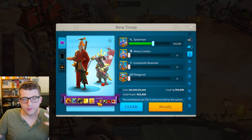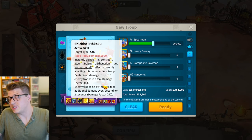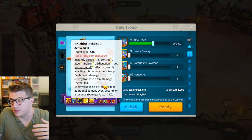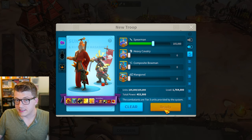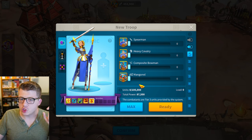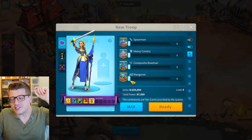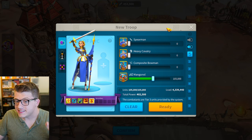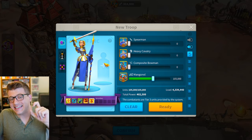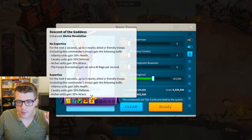You can run full spearmen with Sun Tzu and pair him with Kusunoki, who ensures you have no debuffs on Sun Tzu so he can deal maximum damage without having his health and defense reduced, plus Kusunoki adds more AOE damage. Next, Joan of Arc is actually insanely powerful in Sunset Canyon — you can use her with full siege as a tanking front-line commander. When her active skill fires, for two seconds five of your armies get 30% health for infantry, 30% defense for cavalry, 30% attack for archers, and 40 rage per second — 80 total rage. That is insane.